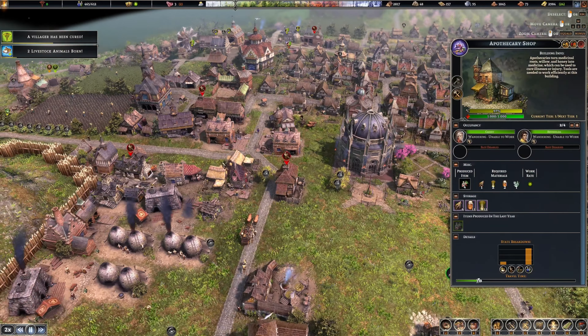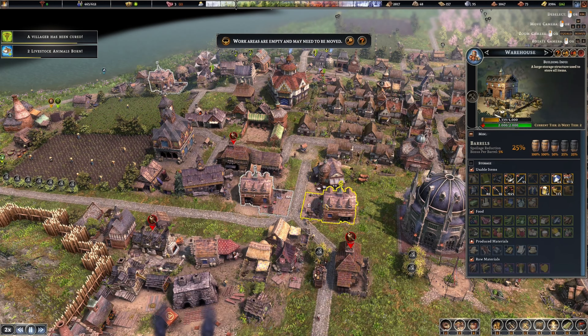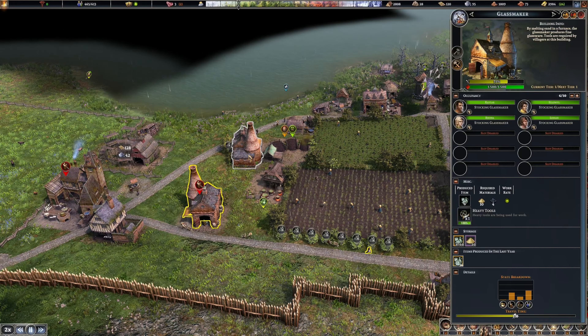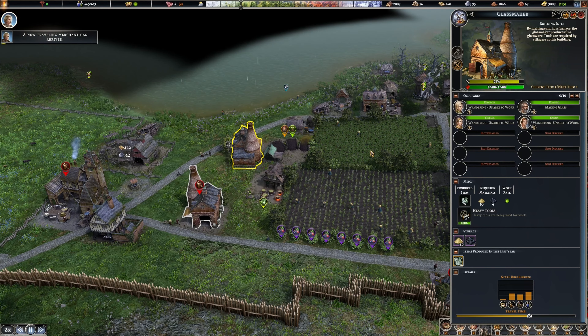We're missing glassware, wax, iron. The cheese maker - no wait, that one's making beer, okay. We only have two places making glassware. Does it make sense to have one building with 10 people, or is it better to have two buildings with four people on each? These were all unable to work - sand and coal.